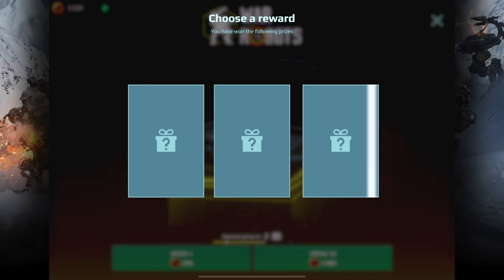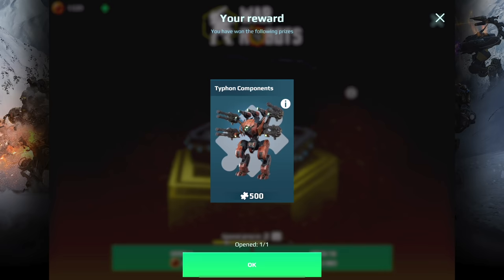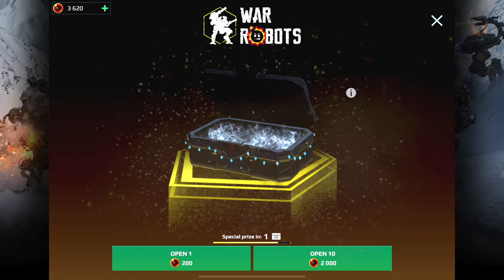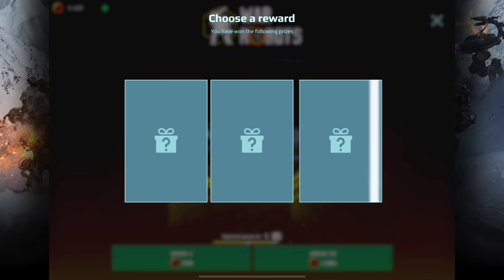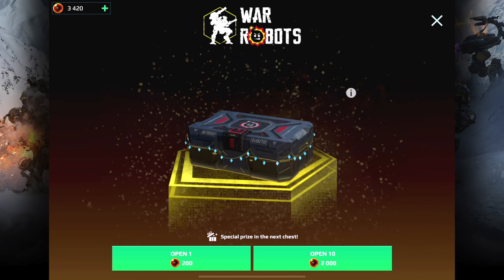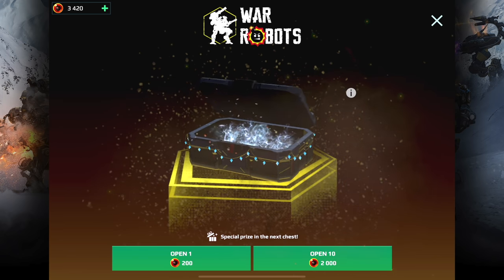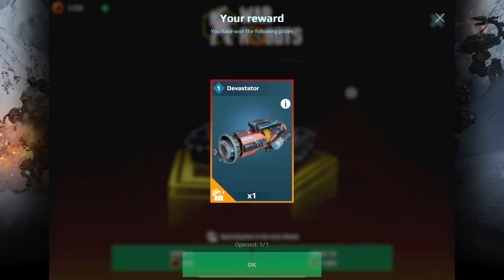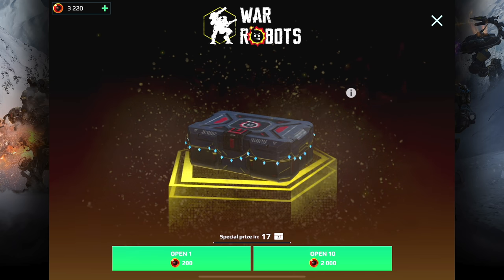I don't think I'm going to be leveling up any of those yet. We got 500 more of these components, so I think I have about a thousand. Special prize in one — we need more of those Typhons. Is there like a trick to this? We got the skin for it, which is funny — I got the pilot, I got the skin, but I don't have the robot. Special prize in the next chest. We're going to get at least one of them here, but we got another Devastator. I was hoping to win a Typhon. Special prize in 17 — it's going to take me a while to get those.